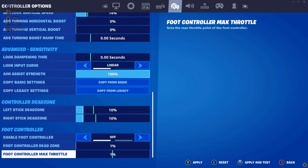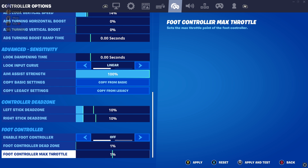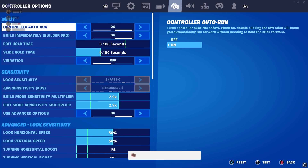Come down here to foot controller — this really makes you faster when you're in edit mode. Turn it on and put the controller max auto all the way up. I usually play around between 50 and 100. If I'm feeling stiff at zero I'll put it to 50, if stiff at 50 I'll put it to 100. The higher you have it the faster you'll feel when editing, so test it out and see what works for you.